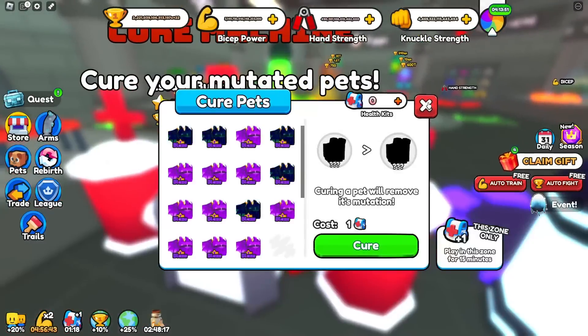Keep in mind this is not with max friends boost or anything yet. Now if I unequip one more pet and equip the second Stegosaurus, I'm now getting 442.7 trillion per rep. It is insanely broken and overpowered.